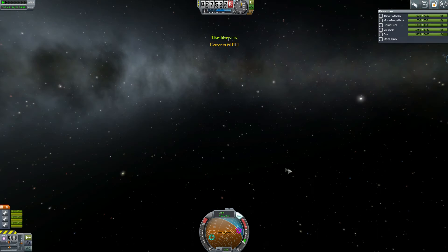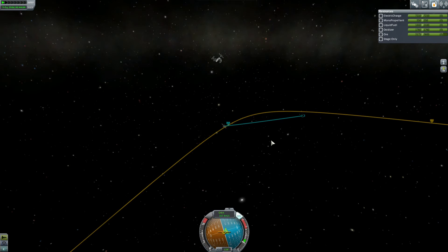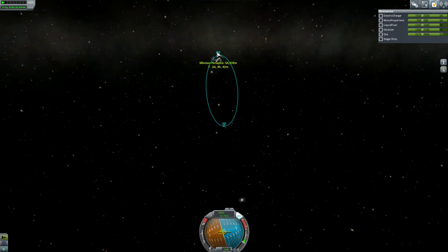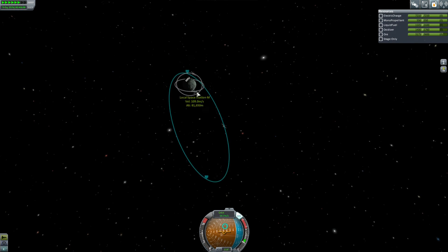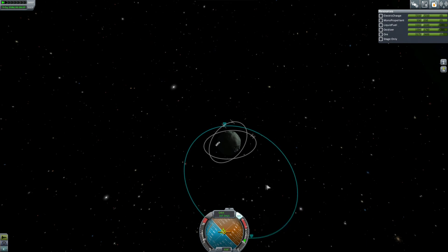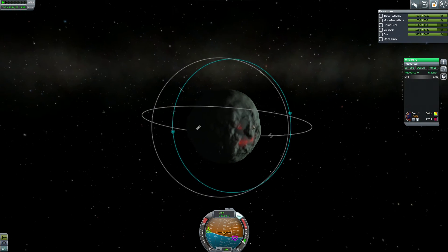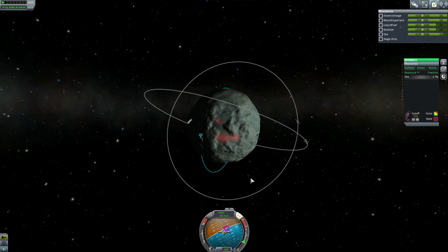The old station around Minmus is really low on fuel, so I'll probably dock my mining rig to it, fill it back up, and send it back to Kerbin - though I don't think it's designed to survive re-entry, so maybe I'll just leave it in a high orbit. I'm going to totally redesign that space station anyway. I want to have a small surface lander craft for a Kerbal to go down, plant flags, and mark biomes for more science.